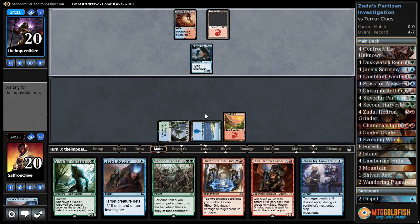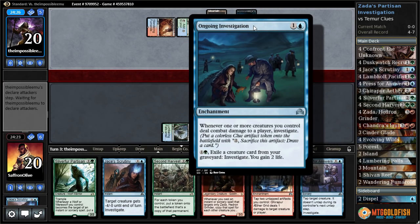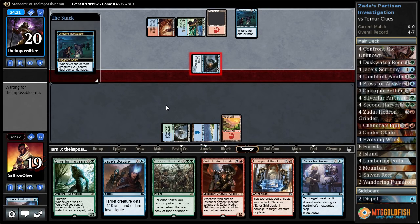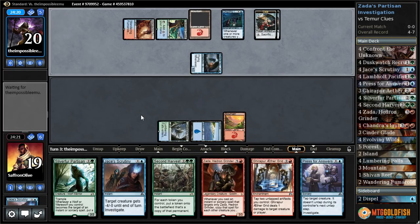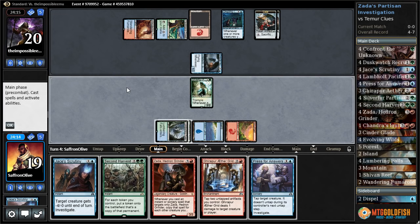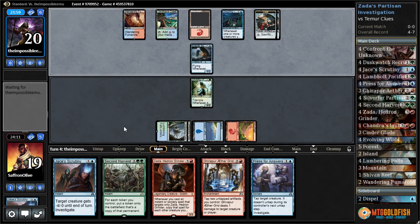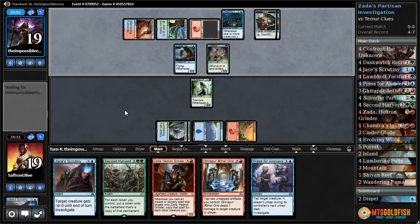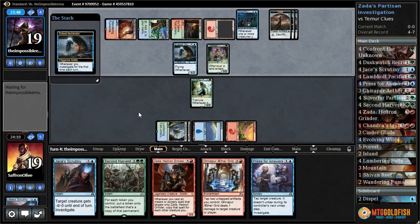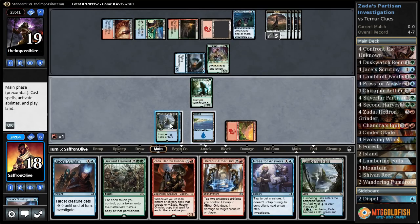Apparently our opponent is planning on investigating as well. We have run into a lot of really weird decks. Ongoing Investigation — whenever one or more creatures you control deals combat damage, you may investigate. Opponent gets to investigate twice thanks to this Illuminator. We get a land. Silver Fur Partisan, Lumbering Falls, pass the turn. Exhale creature from your graveyard, investigate. Tireless Tracker — even more investigating.